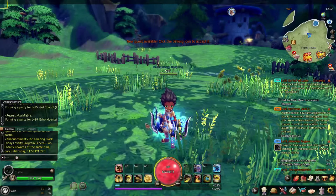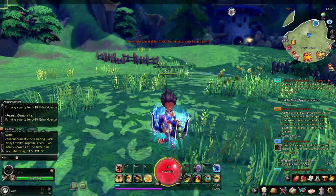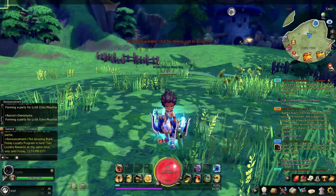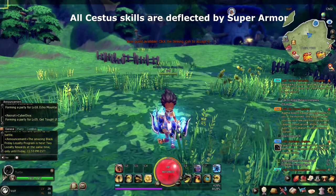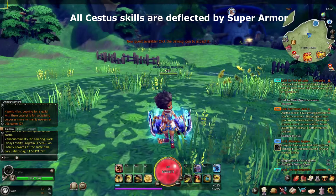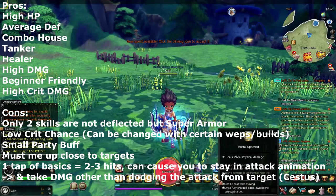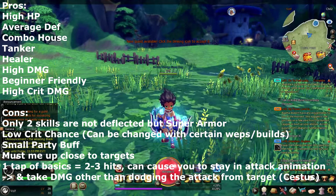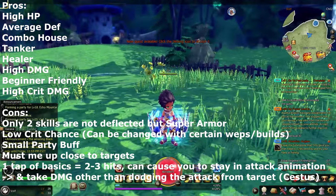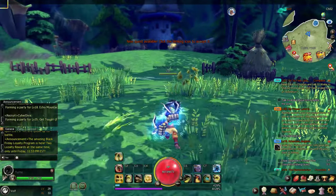That does it for our showcase today. We're moving on to the Scout next, which will be our final class for now. I hope this helped you guys figure out if you want to use Monk or not. One thing to note: the Cestas gauntlets are deflected by super armor — all of their skills are deflected. This class has no projectile skills, so almost all physical attacks from this weapon get deflected. That's the one downfall of using Monk — it saddens me because I love this class so much.